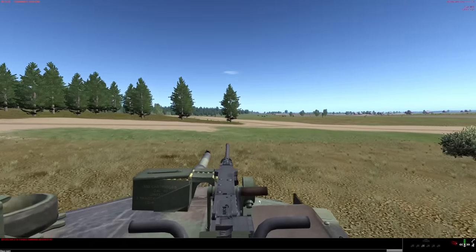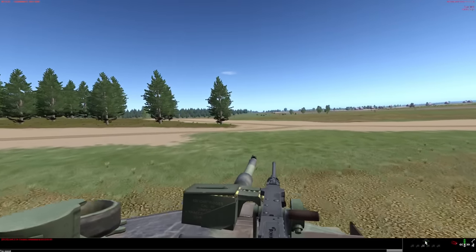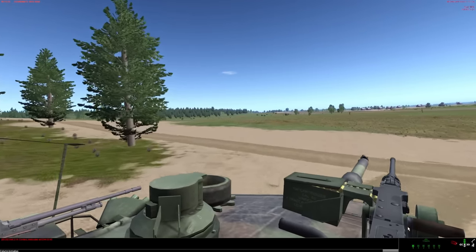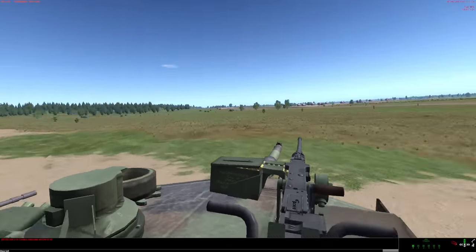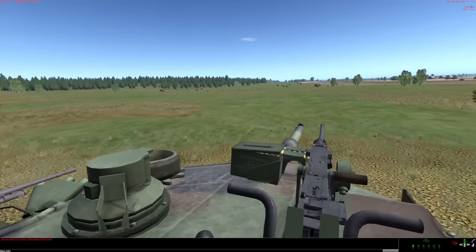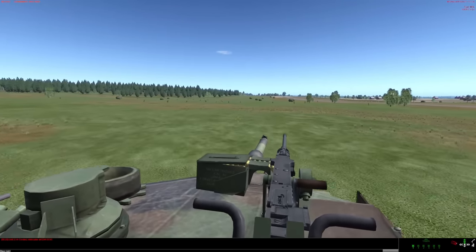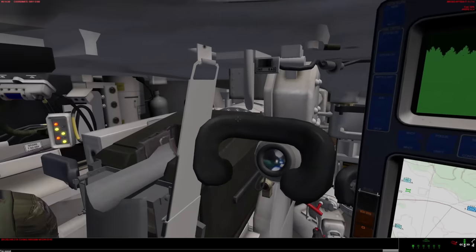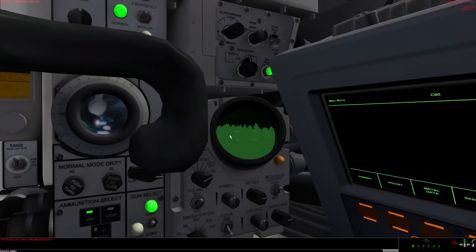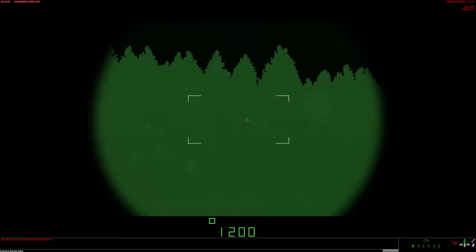Steel Beasts is a pretty intricate simulator — it is the DCS of tanks. Almost every tank interior, the gunner position, commander position has clickable buttons. You can do things on keyboard command or you can click the stuff in the tank and use the different scopes and viewing areas — gunner scopes, commander scopes, turn in, turn out, things like that.